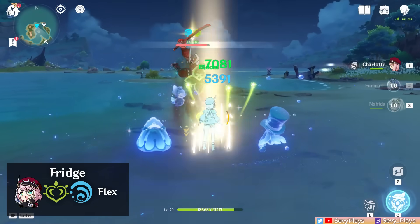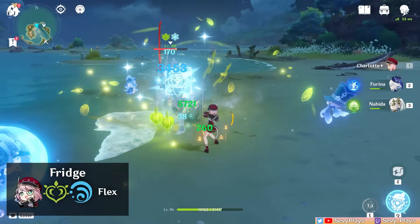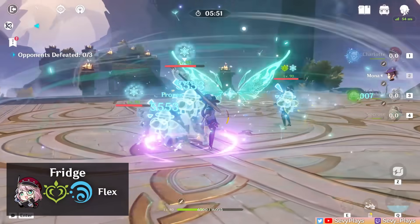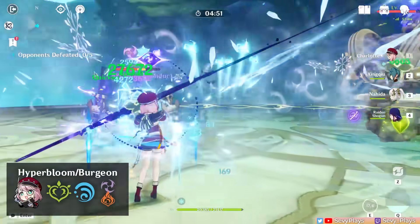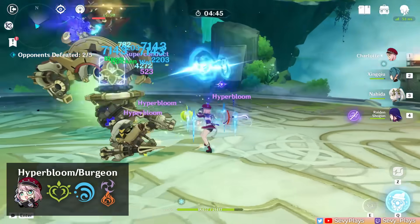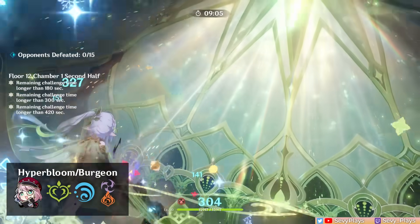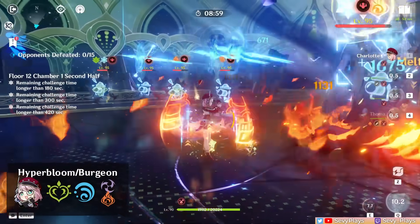Bloom-based reaction teams also make good use of freeze, requiring good Hydro and Dendro applicator teammates to generate Dendro cores, while Charlotte's cryo application consistently freezes enemies for crowd control and core generation. A pure Bloom team without Nilou isn't great for damage, and Charlotte can't work with Nilou's restriction, so instead adding an Electro unit for Hyperbloom or a Pyro unit for Burgeon helps increase damage potential — with Hyperbloom generally being the better and easier route. For Burgeon, Charlotte's cryo application also helps counteract potential Pyro or burning auras on enemies.